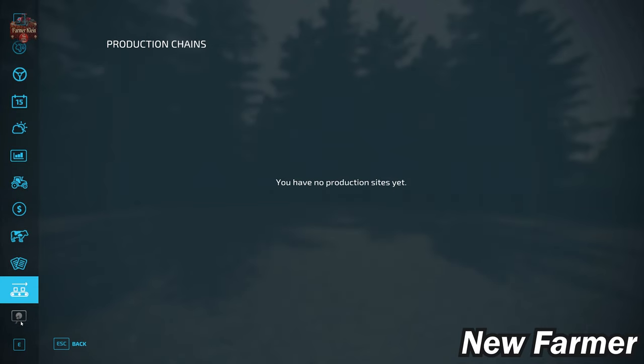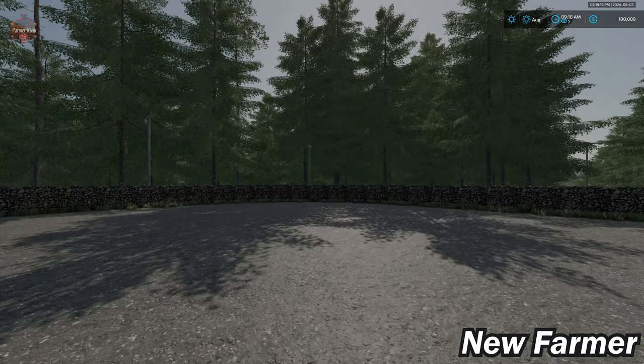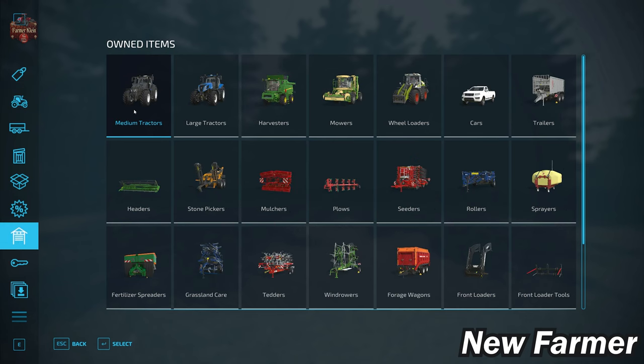We do not own any of the 55 production chains that are pre-placed on this map, and this map is making use of the 100 Elm Creek collectibles. Let's go ahead and take a look at our starting fleet.